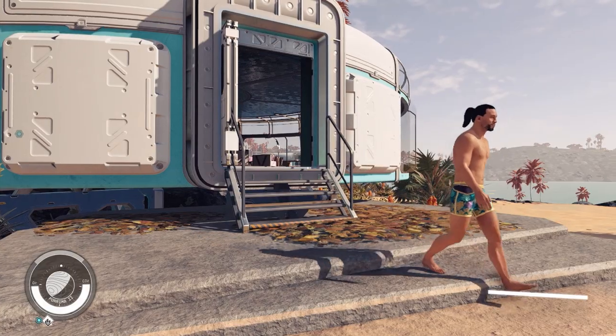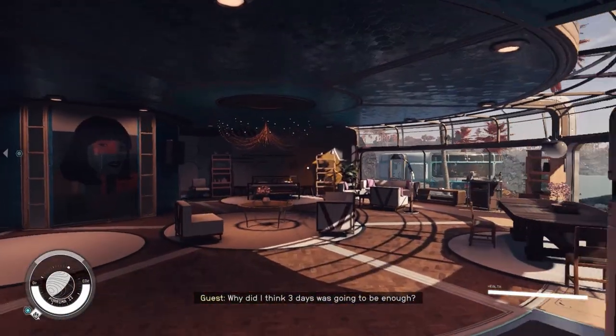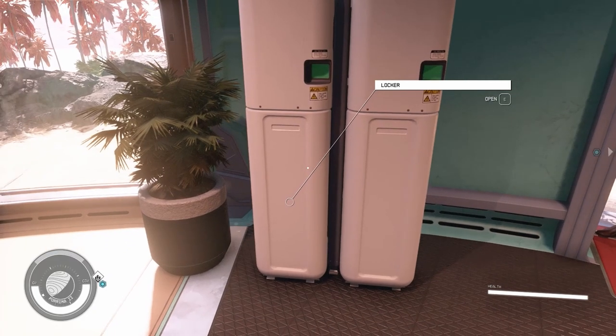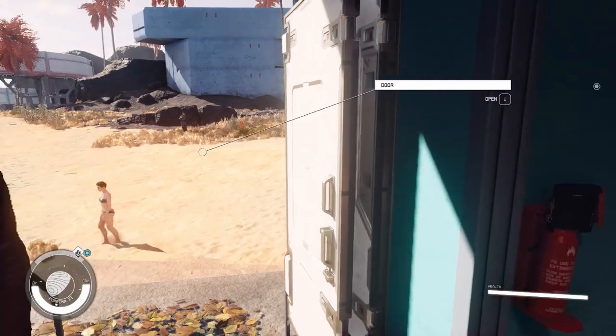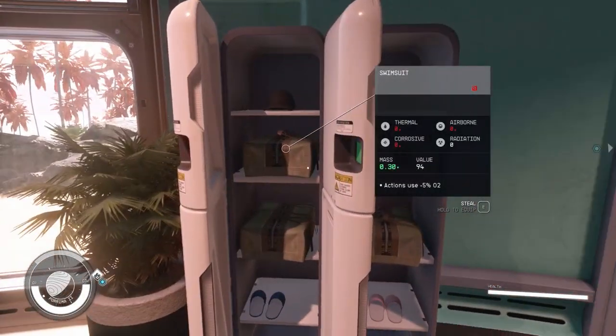Head inside that building. Once you're inside, turn to the right and you'll see two lockers. Inside each locker contains a swimsuit and resort wear outfit. Make sure you close the door before you steal them though — you don't want to get caught.